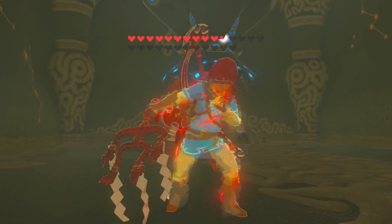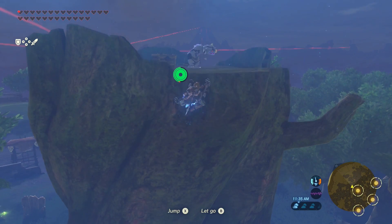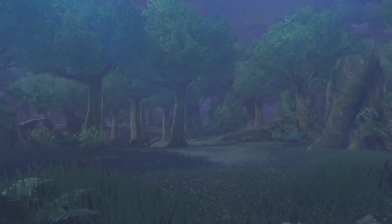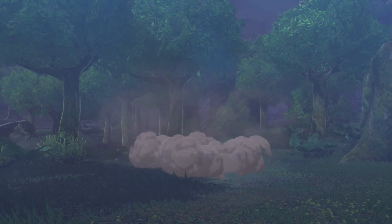So first things first: the one-hit obliterator trials. No matter how many hearts you have, it's going to take you down to a quarter heart and you will die in one hit. You have to carry this weapon and destroy all the enemies in four locations. It is a one-hit kill though — just be quick, be cautious. Maybe it'll take a few tries, but you'll get it eventually.